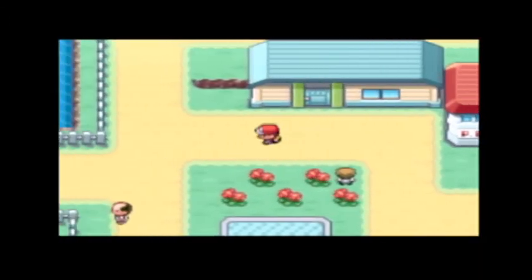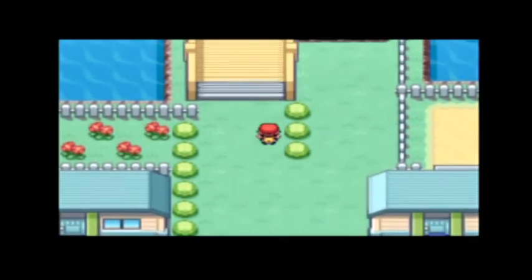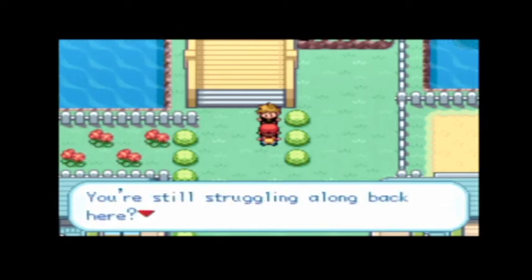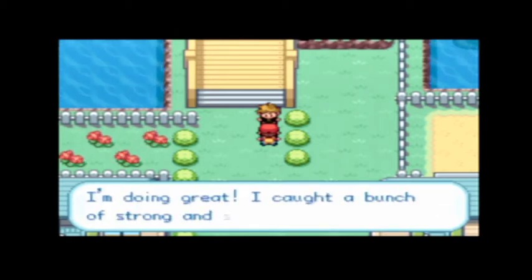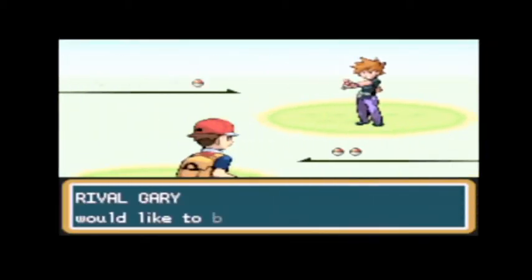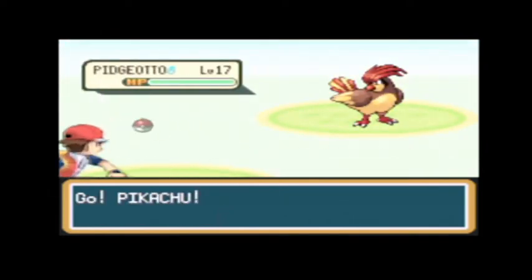We're going to use Clefairy a little bit later. We're going to go up here to Nugget Bridge. This is Gary, our rival — this is our first battle against him and we might actually not be good enough against him. Oh no.